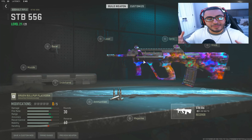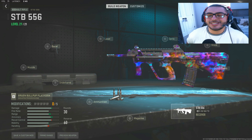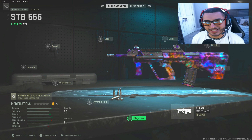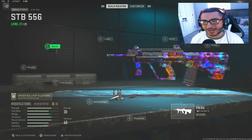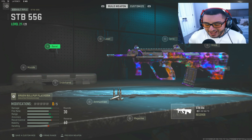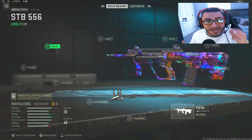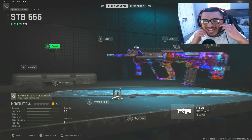Let's get into today's STB class setup in Modern Warfare 2. Let's go ahead and hop into our STB-556 AR class setup. I'm going to give you guys my best attachments, the best weapon tunings, and to go along with that, I'm going to teach you guys how to control recoil at the end of this video.